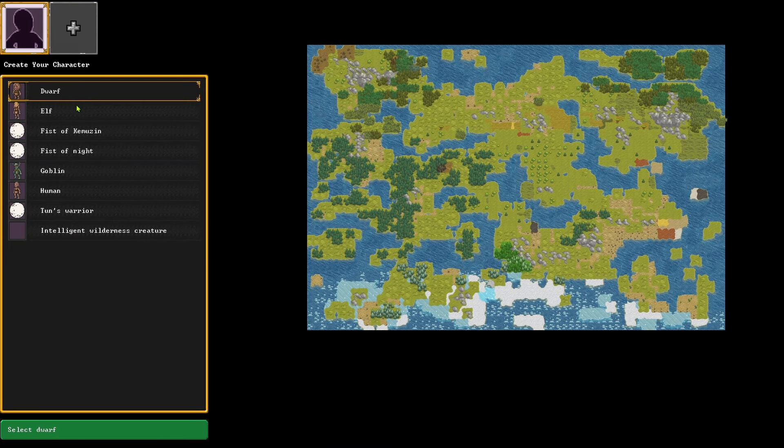Onward to character creation. We could pick a dwarf, an elf, a fist of chemuzin, a fist of night. The map changes to show settlements. Fist of chemuzin have settlements there, fist of night there. Goblins settled all over the place. Lots of humans. Tun's warrior — I don't know if these are specific races or cults.